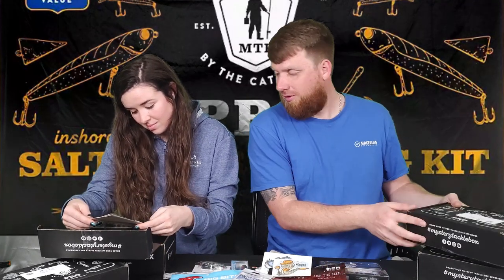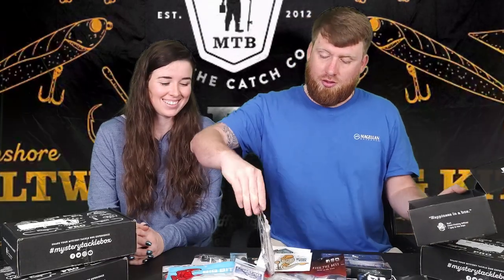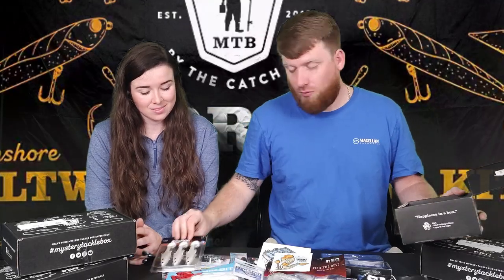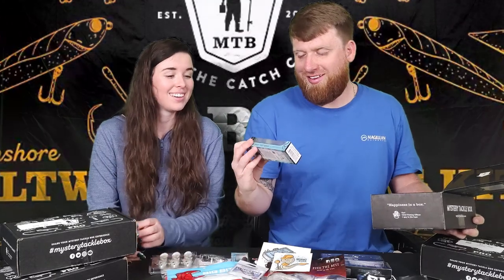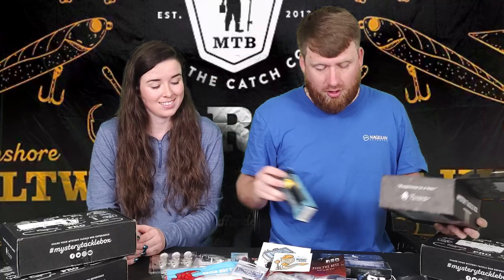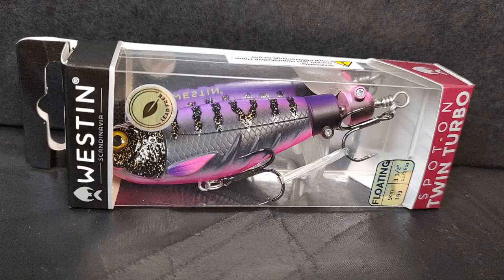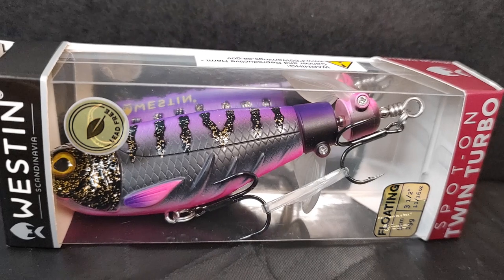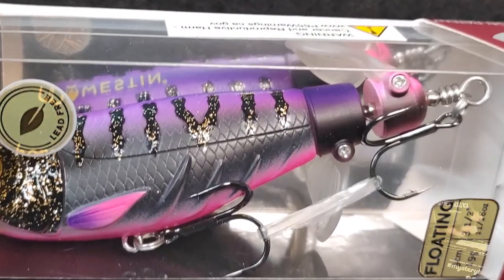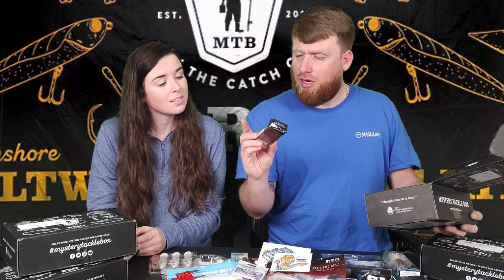Opening the fourth box. First thing out we have some Savage Gear white paddle tails - great lures, six in the pack. You got a Salt Native Beast Walker, this is a topwater - you just walk it across the water, dog walk it for good topwater bites. We also have a Westin topwater called the Spot On Twin Turbo - it's got a little spinny piece on the back, this may be a plopper.